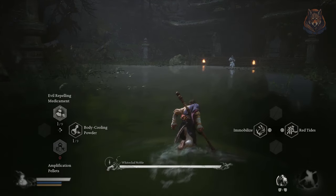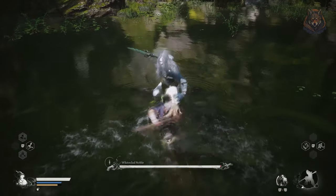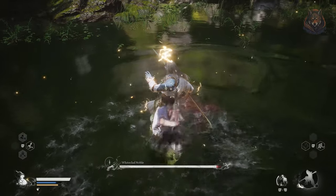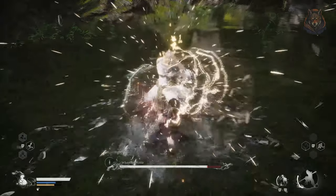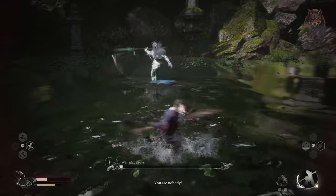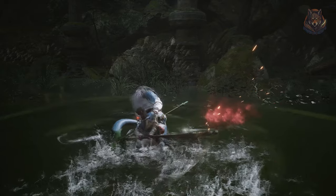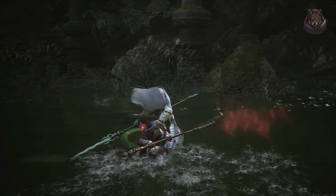Bell three is behind the White Clad Noble boss in the Marsh of the White Mist Bamboo Grove. He's really the only thing in the grove so you can't miss him — he's a tough boss with two phases so he might take a little while to defeat. Once he's beaten, take the path on the left entering into the cave, and this is where you'll find the third and final bell.